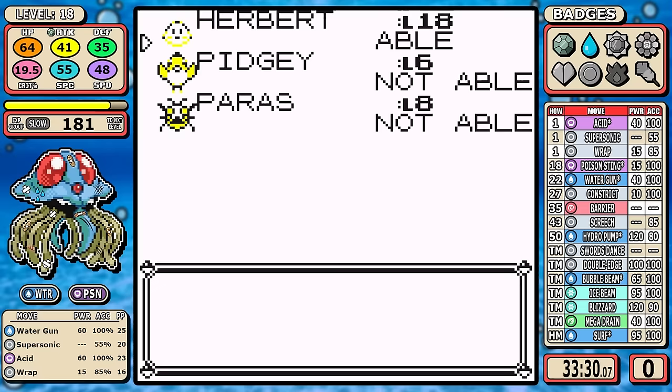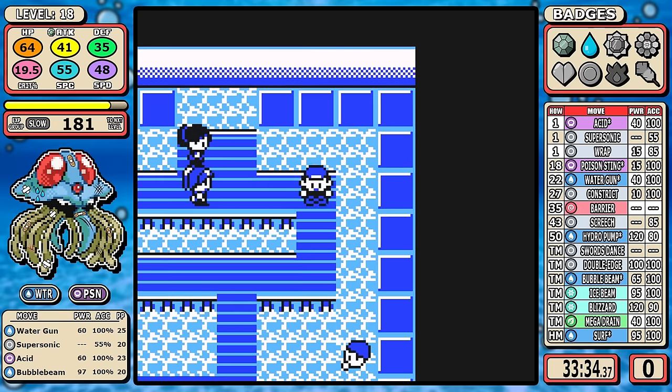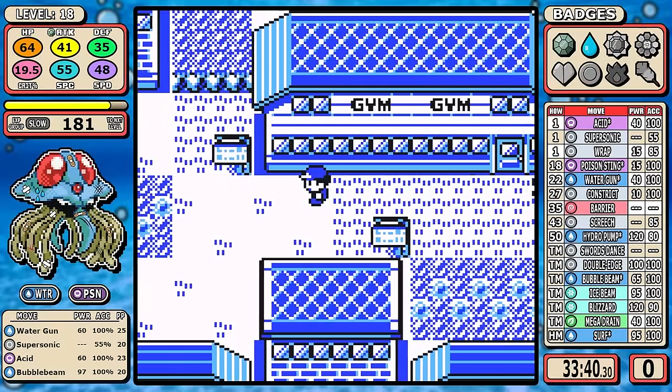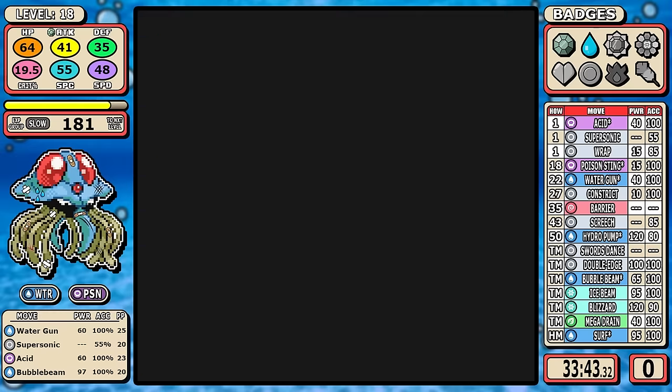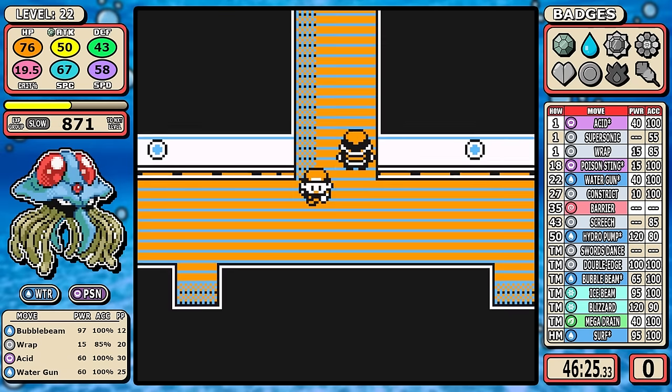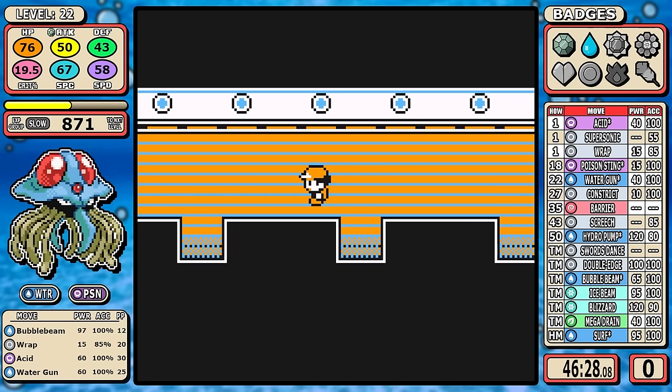Hitting level 18 has huge implications for the run — first off, damage rounding is pretty big for extra damage. Then there's Bubble Beam, which is an incredibly strong early-game move when you have STAB as a Water type. It's something you always want to get before Nugget Bridge just to make it faster. You guys already know what Nugget Bridge means, so we'll skip ahead to the S.S. Anne.